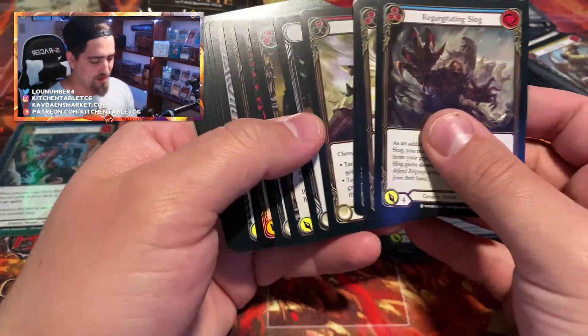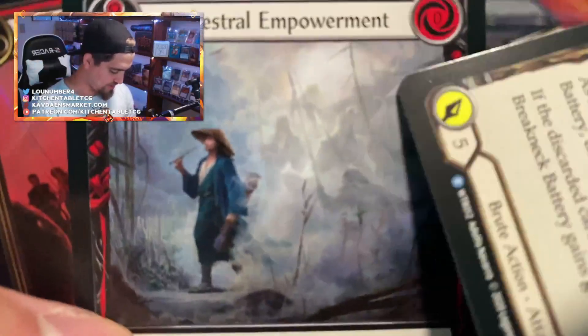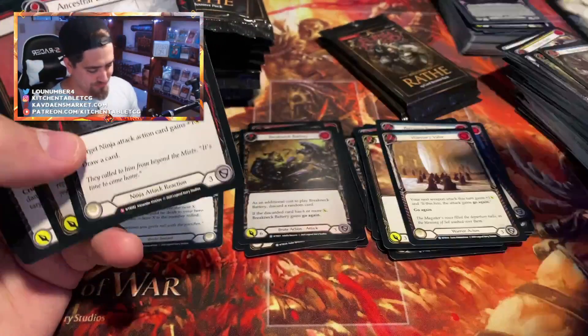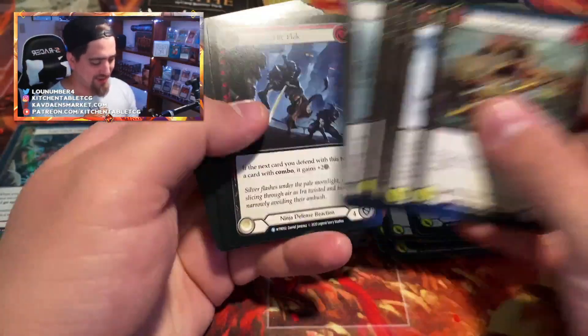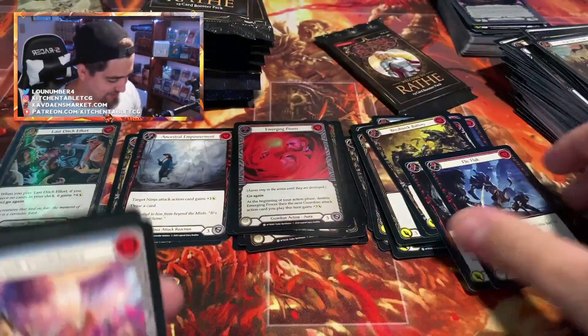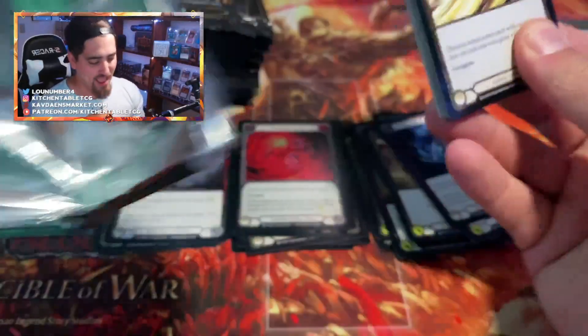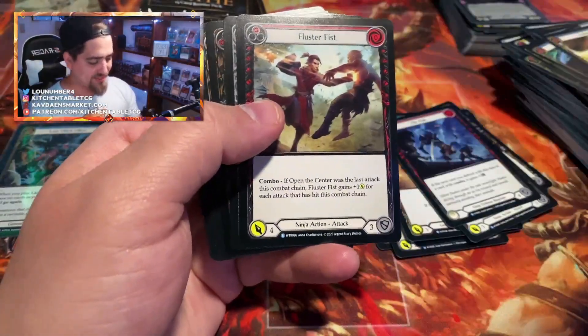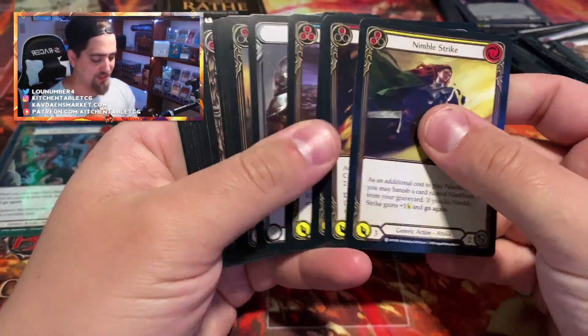Ancestral Empowerment — look at that artwork, the ancestors coming to fight with Katsu! That card is so cool. It's been a long time since I've played Ninja — that was my first deck when I got into Flesh and Blood. Foil Kobe! I didn't understand the difference between Classic Constructed and Blitz when I first started. My friend had a Blitz deck and I had a Classic Constructed deck. It is just not the same thing at all.